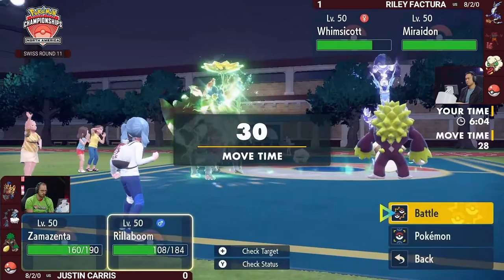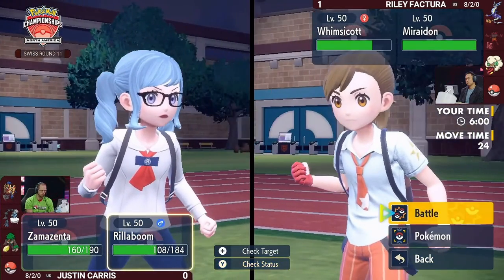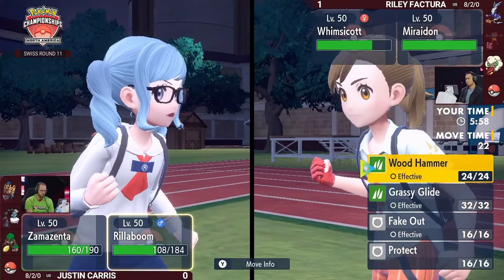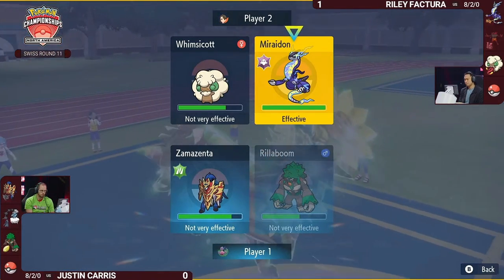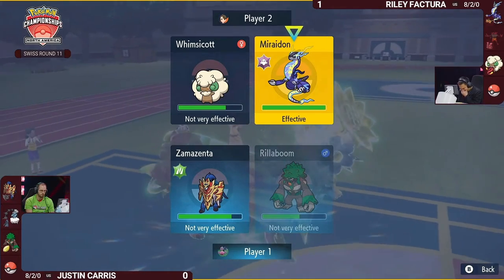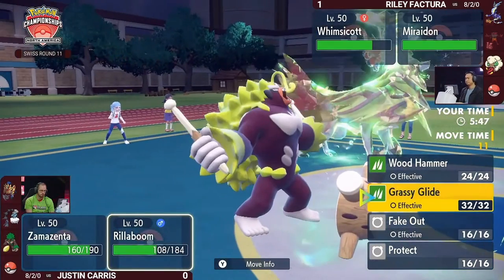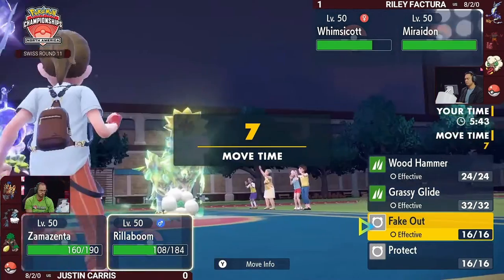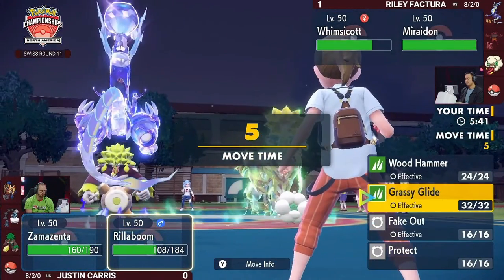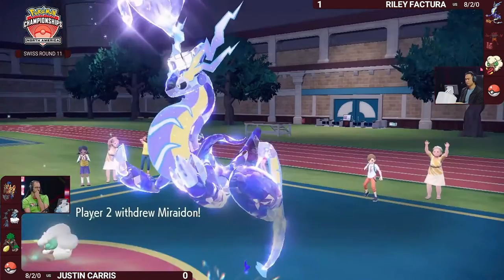Justin might have been going for Heavy Slam into Whimsicott the prior turn, but Encore into Body Press randomizes the target — maybe getting slightly unlucky with Body Press going into the Ghost-type Miraidon. Now you only have Resisted Body Press into Whimsicott or Immune Body Press into Miraidon, which almost forces Justin to swap Zamazenta out — clearing that Defense boost. Justin will no longer have access to it for the remainder of the game.